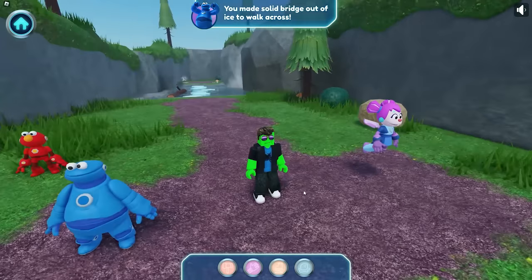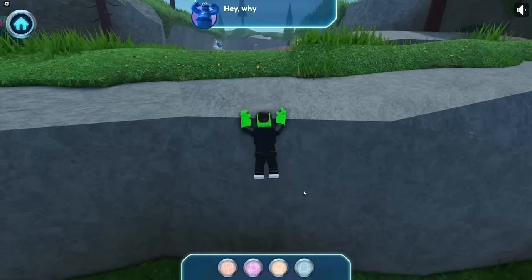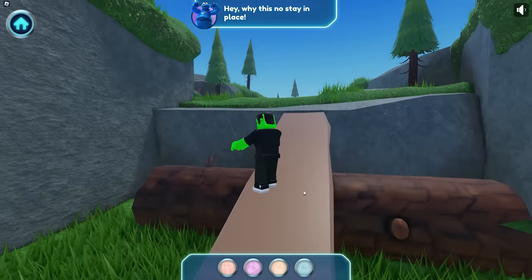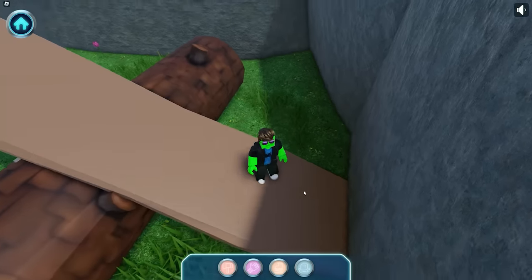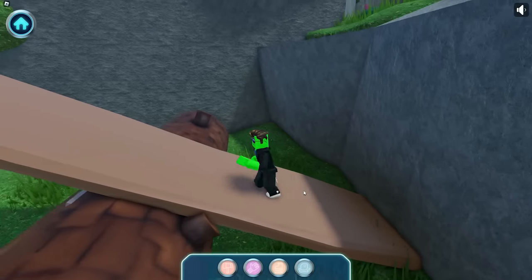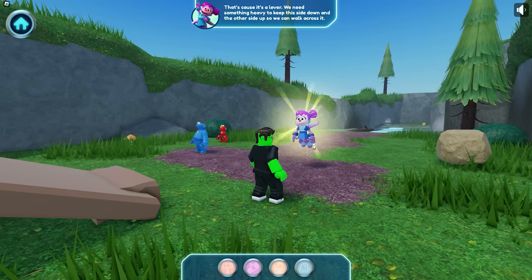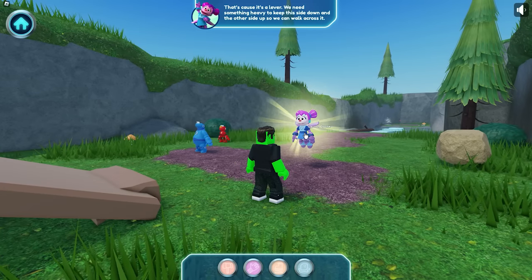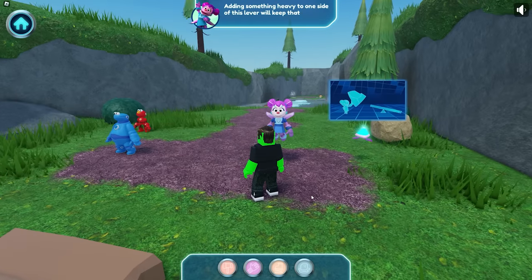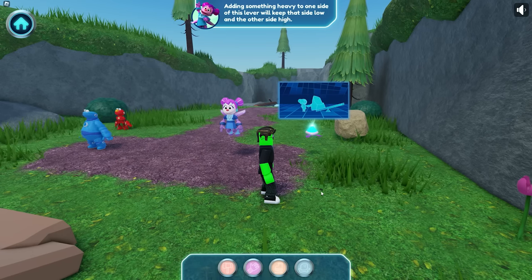Let's keep going up this ramp — we're almost to the pie! Why does it no stay in place? Another problem to solve! Even if I run really fast, it doesn't stay. That's because it's a lever! We need something heavy to keep this side down and the other side up so we can walk across it! Let's plan it — adding something heavy to one side of this lever will keep that side low and the other side high!